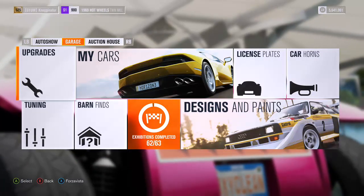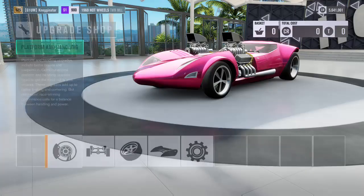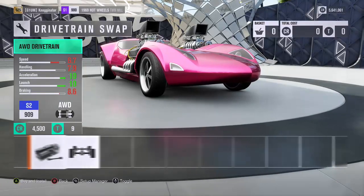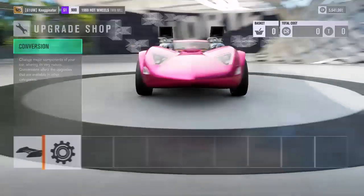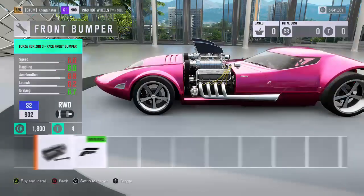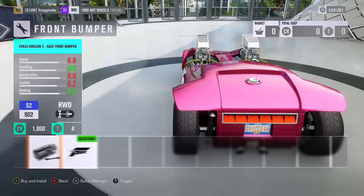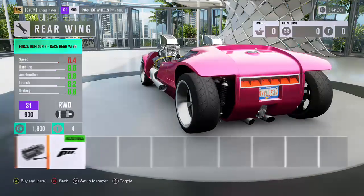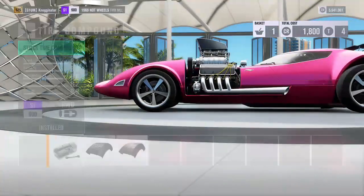Today we're gonna see if this Hot Wheels Twin Mill is the Dodge Dart killer. This is the upgrade we've gone for. We could put all-wheel drive on it but it really kills the speed, although it does help launch and acceleration. Having that top speed is gonna help us more, so we're gonna keep it the same. That race front bumper — we're gonna put it towards speed. The wing should help, so we're gonna add it. We can also change tires.